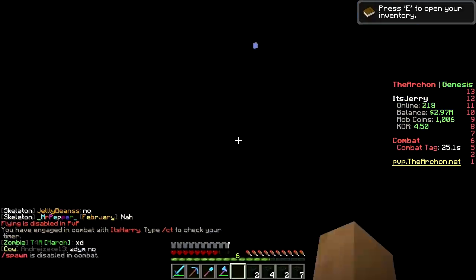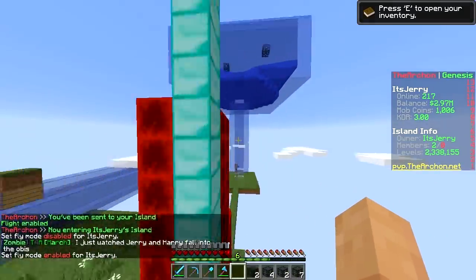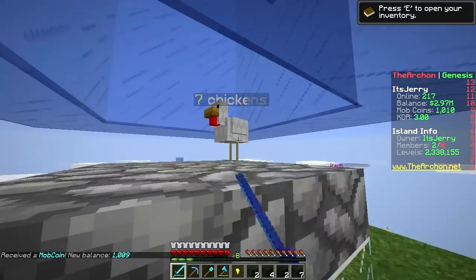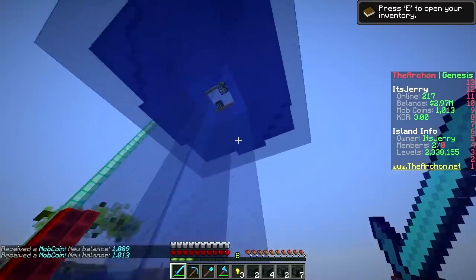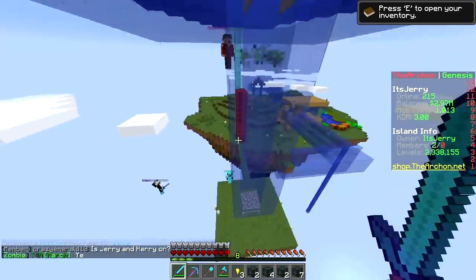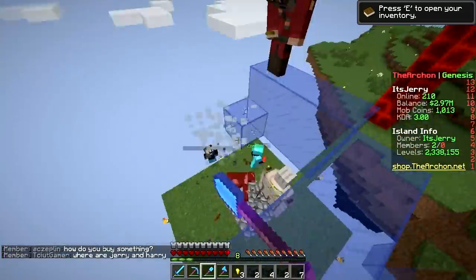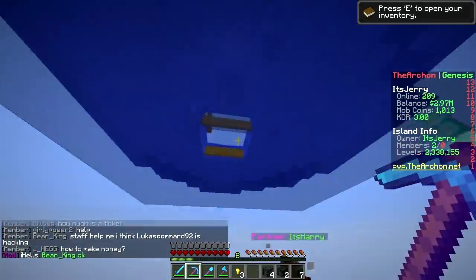Let's start by changing this up. Right now you have to stand down here to kill mobs. I do like no damage by the way. We get the items from the chickens, which is pretty good, but we're too far away to actually activate the spawners. How about we delete this tube right here — all right, delete the tube.